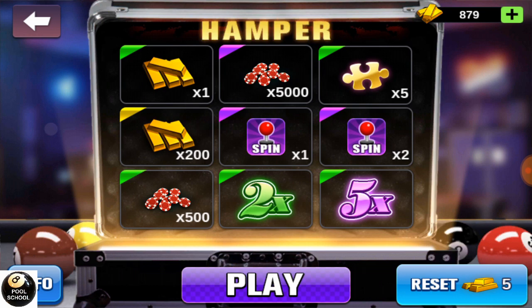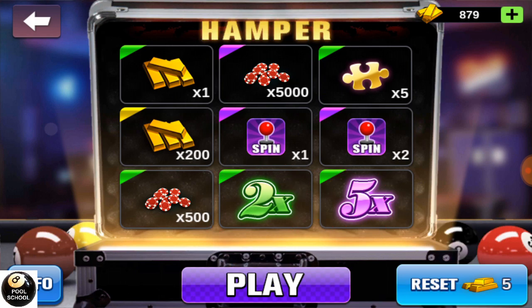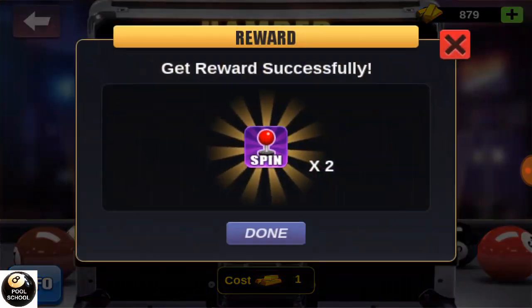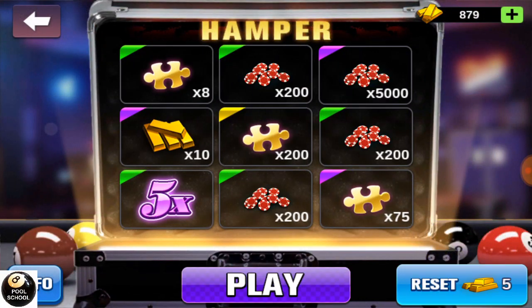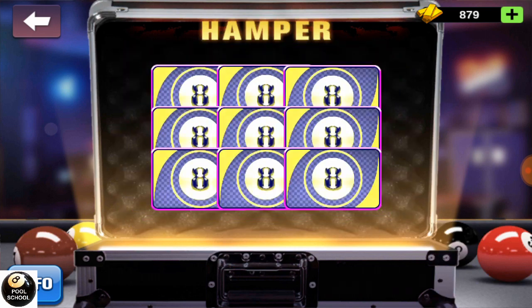Also, if you get for example 5x and then after that directly you get 2x, for the coming opening it will be 10x. Just wanted you to know that. Two spins is pretty fine for me — nothing important.